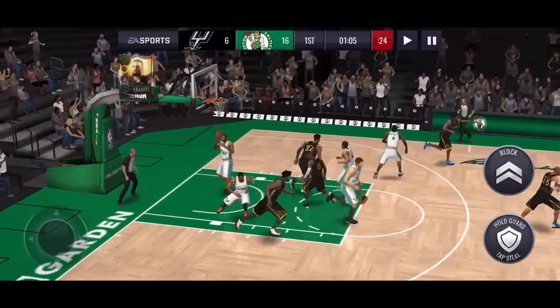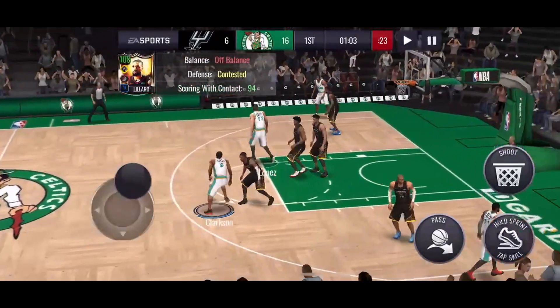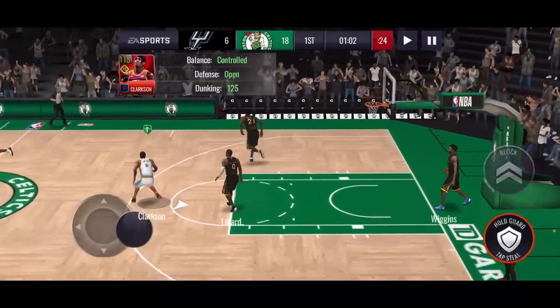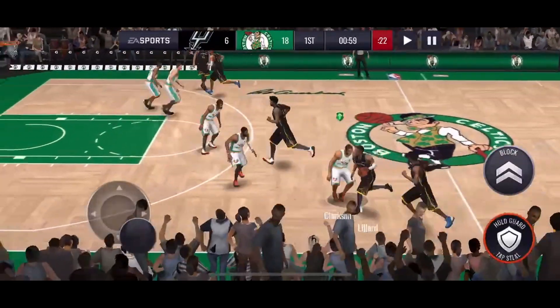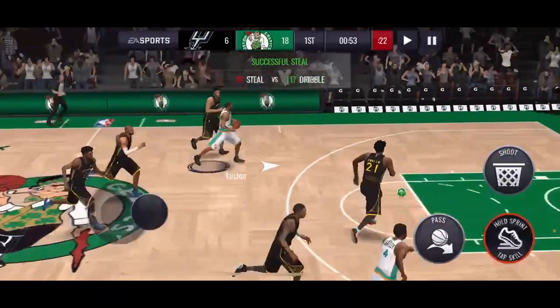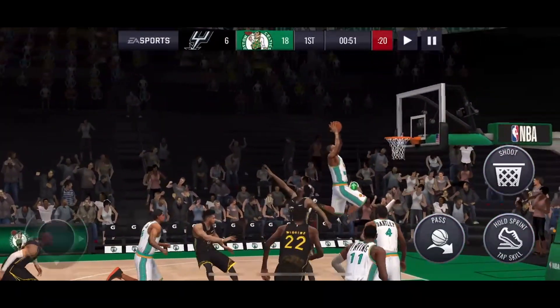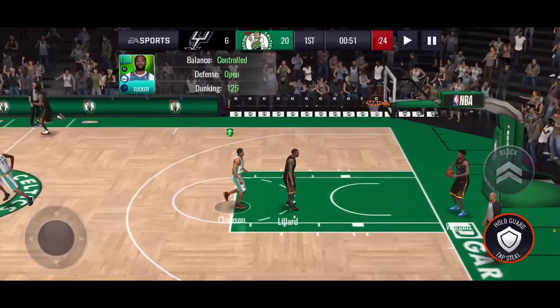Good defense, but I'm telling you — that Lillard AI is special, he is special for sure. Clarkson, dunk it down again — Jordan Clarkson, that is what I like to see. We need to get PJ Tucker more involved. Nice steal — Tucker's gonna dunk that one, a two-hand dunk. Nothing special, but he's got the points on the board, and that's all that matters.